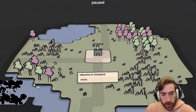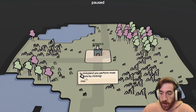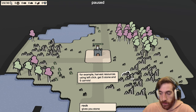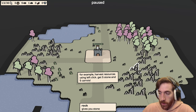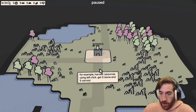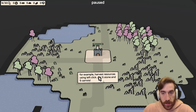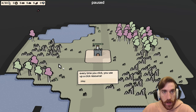So let's just start a new one. Welcome to Clickland. In Clickland, you perform most actions by clicking. For example, Harvest Resources uses left-click to get 5 stone and 5 carrots. Cool. Neat. That wasn't like you click once and then... That said carrots, didn't it? 2, 3, 4, 5 — I can follow instructions.